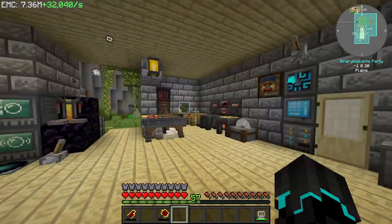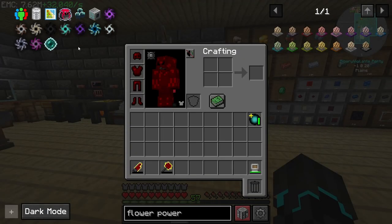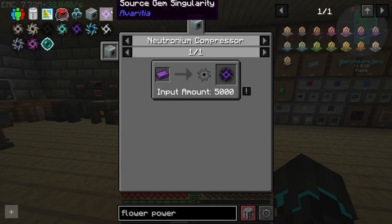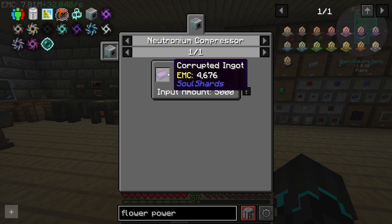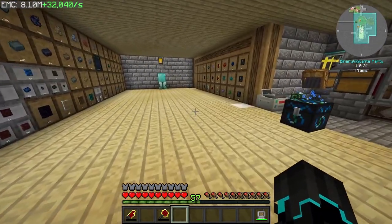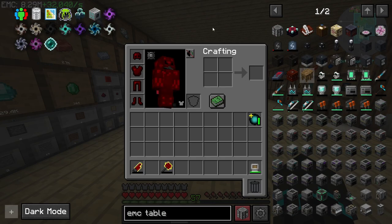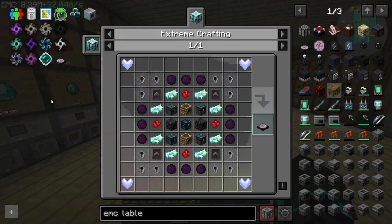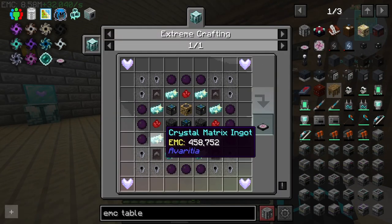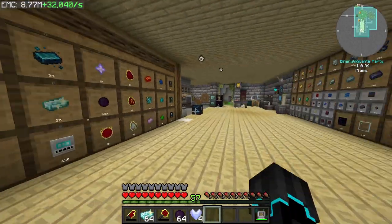We need to get going because these singularities right here are the ones that I believe we are able to make today. Most of these singularities only cost EMC, which makes this process a whole lot easier. However, there is one thing I want to make before we get to that, and that is the transmutation table. It's going to cost a few things. It's expensive, but it is definitely going to be most worth it.